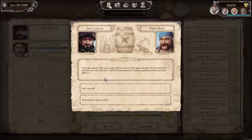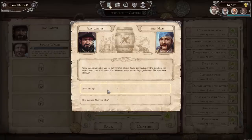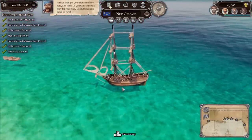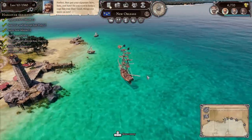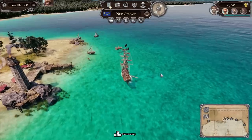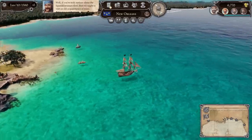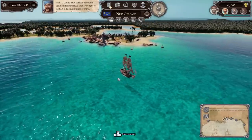Good job, Captain — this way we stay right on course. Every approval above the threshold will motivate our crew even more. With increased morale, our raiding expedition will be even more effective. If you're truly serious about the Spanish treasure fleet, we ought to visit an old acquaintance — back then he was mate on a Spanish ship that freighted gold and silver to Europe. He's an old geezer now, but he might have a few bits of useful information for us, if your mug suits him.